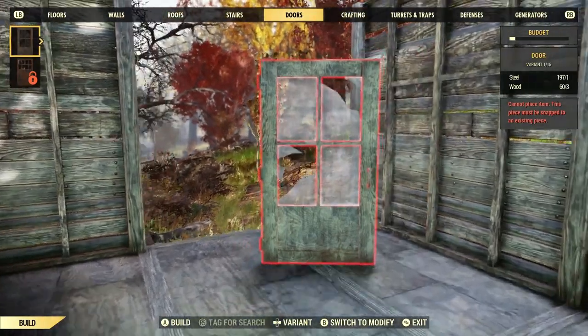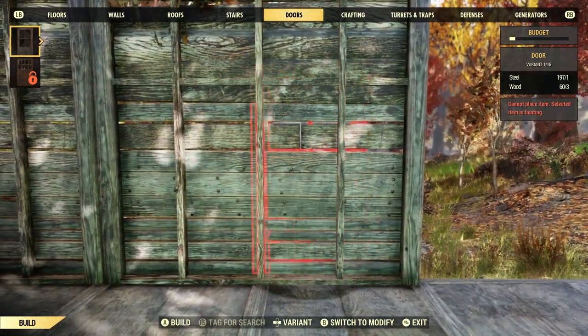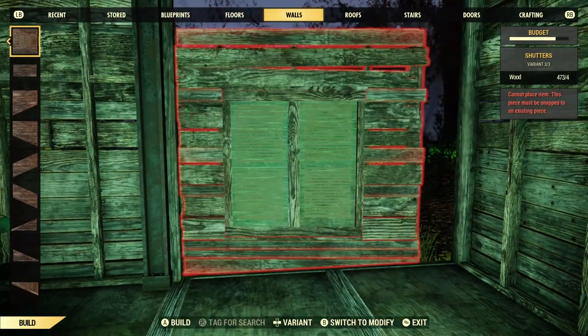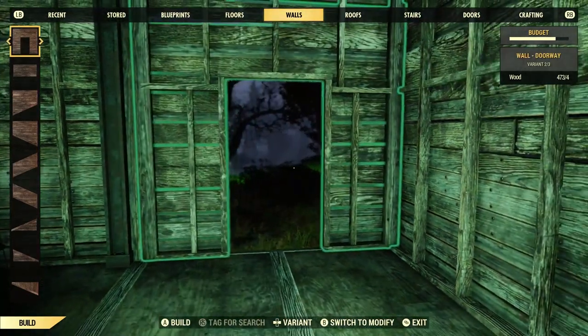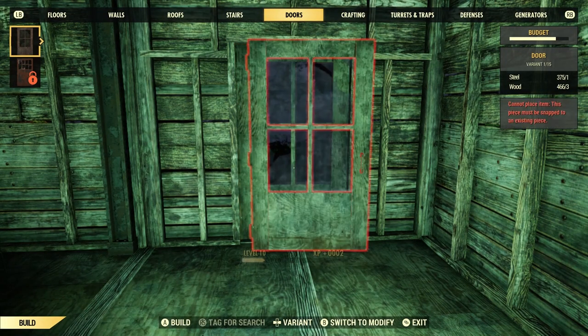It took me a little while to figure out doors. I had doors in the build menu, but I didn't know how to get them into the wall. Turns out, you have to cycle through the wall variations to one with a doorway. So once I had a doorway, I placed a door.